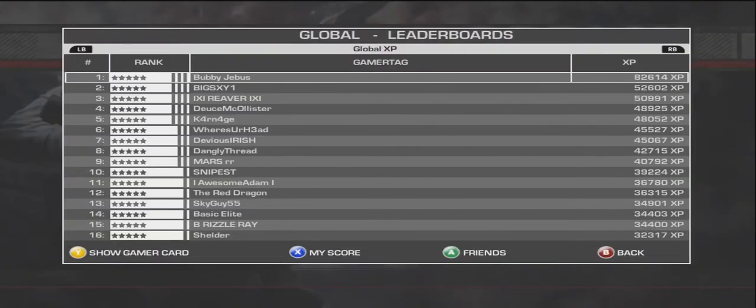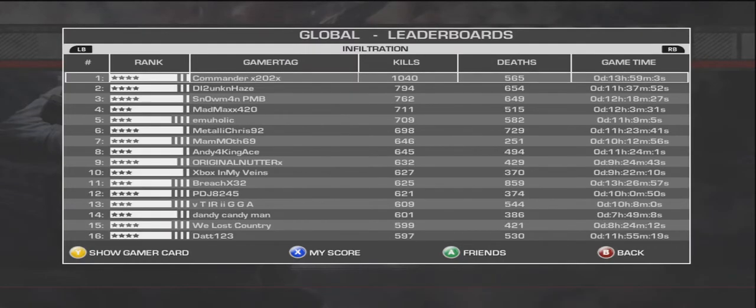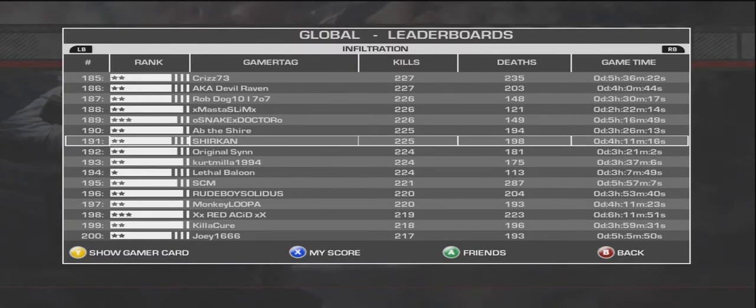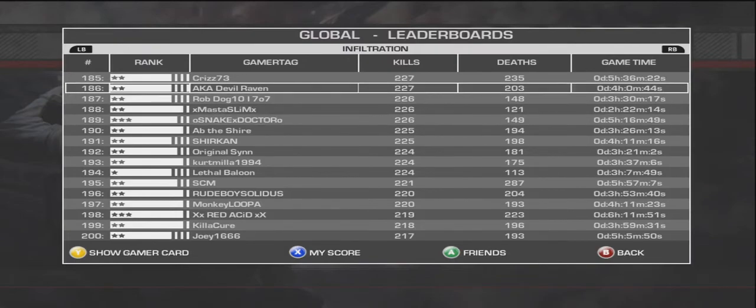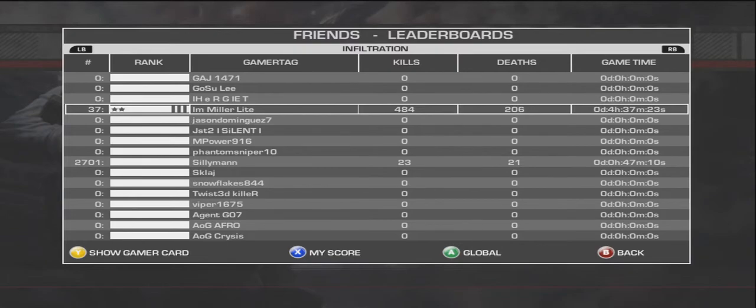Later on I get to show you my score. Infiltration — I went back up to 193, but I used to be way down there. I'll have to play another game. But Miller, he's 37. I was off by 2.